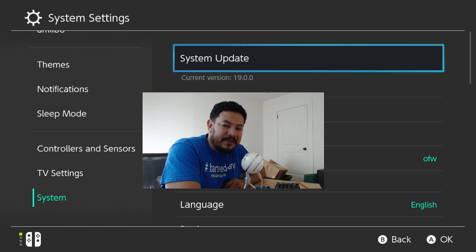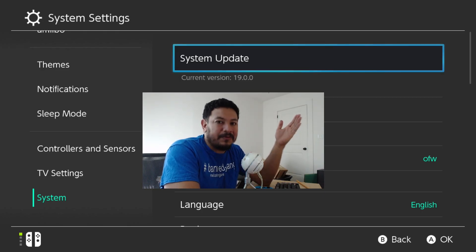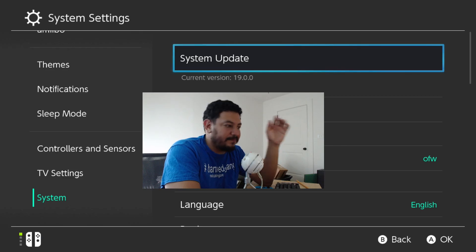Welcome back to another video. I've been waiting for Atmosphere to do a full release and it hasn't happened yet. I've also been seeing comments on my previous video where I showed how to downgrade from 19.0.0 to 18.1.0 firmware and get back onto full support with Atmosphere on that firmware, but several people who followed my video had issues — getting a black screen and transferring issues when loading into Atmosphere.